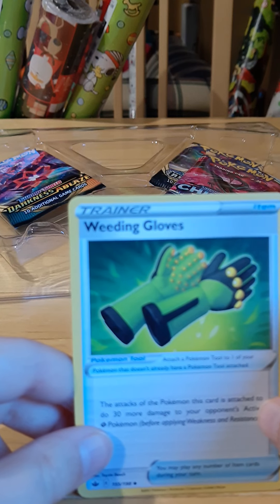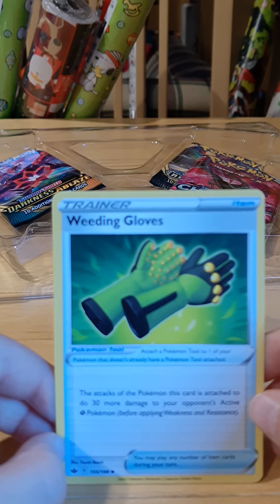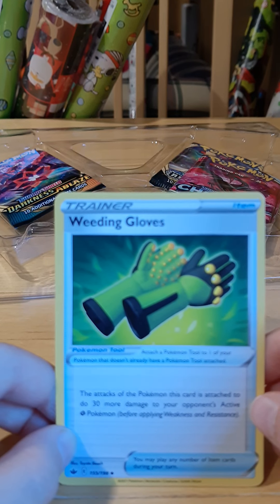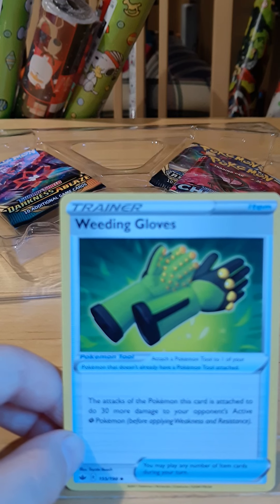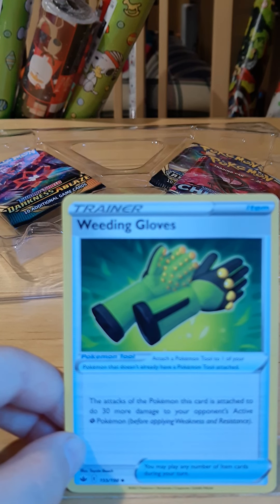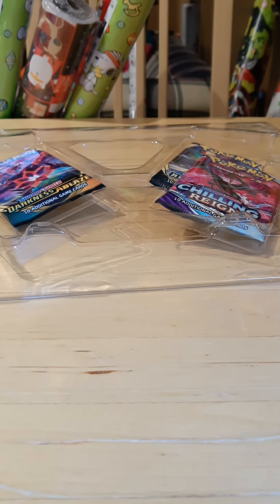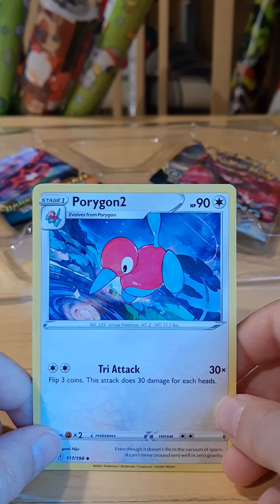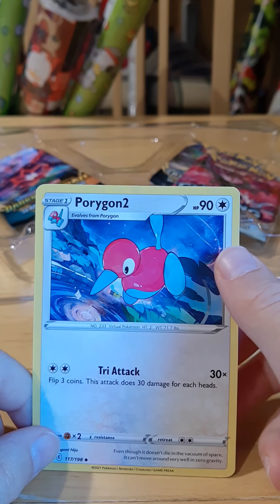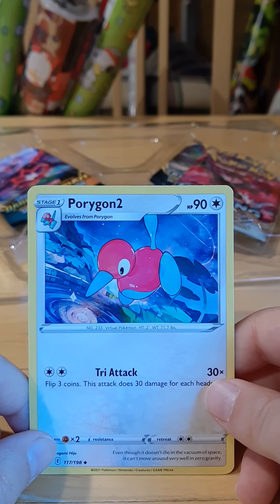We have Weeding Glows. The attacks of the Pokemon this card is attached to do 30 more damage to your opponent's active Grass-type Pokemon. And we have a Porygon 2 with 90 health and Tri-Tac, which does 30 damage.